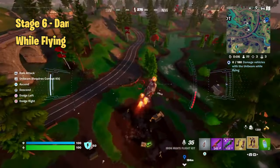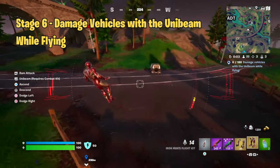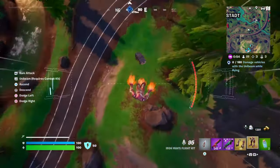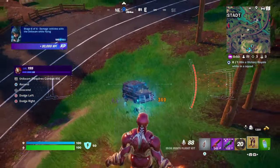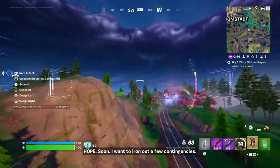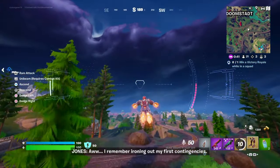Finally, the last stage involves dealing damage while flying. To complete this, you'll need both Iron Man's Combat Kit and Flight Kit. The goal is to damage vehicles while you're in the air. Find weaker vehicles that are already low on health, aim carefully, and fire your Uni-Beam while hovering. Stay mobile to avoid incoming shots from other players, and remember to manage the cooldown on your Uni-Beam so you can maximize your damage output.